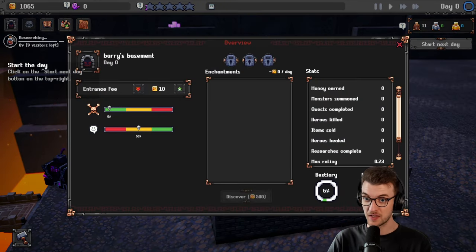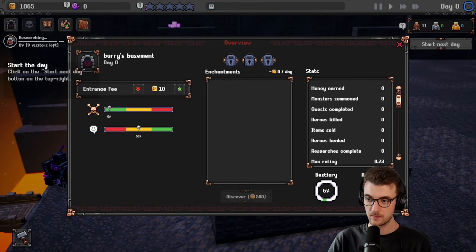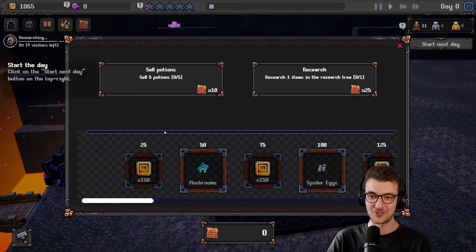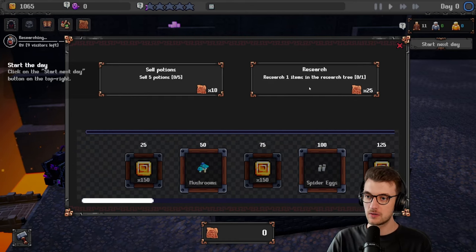We've got an overview here — that is a basement. Entrance fee — bump that up. It's like Roller Coaster Tycoon. Money earned, enchantments. You can actually track your finances like Roller Coaster Tycoon — that's kind of wild. Sell potions, sell five potions, or research one item in the research tree — I've done that. So why am I not getting my reward? Oh, it's in progress — research, nine visitors left.